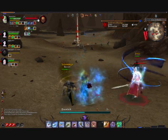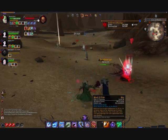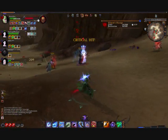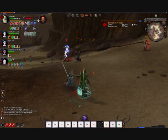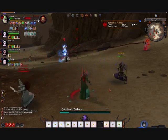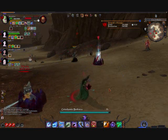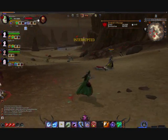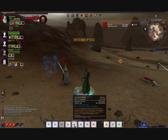And everybody has a spawn point. Destruction and Order each have a spawn point, and theirs is down at that beach, which is why we're kind of at a standoff right now. Here comes a Sword Master — he's gonna own me. One more hit from him should do it.